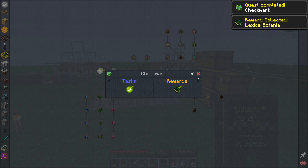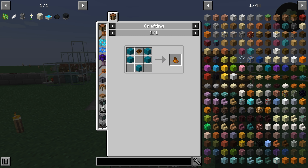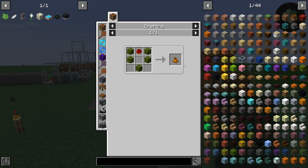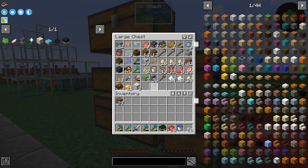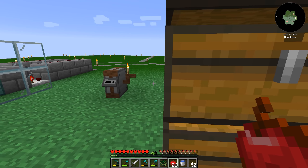There's our Lexica Botania in our hand. Now there is a flower pouch as well, apparently. In order to do that, we need to get ourselves some wool and a petal. So let's make ourselves a flower pouch. I don't know how necessary it is, especially since we're storing all of our flowers in their own drawers right now.